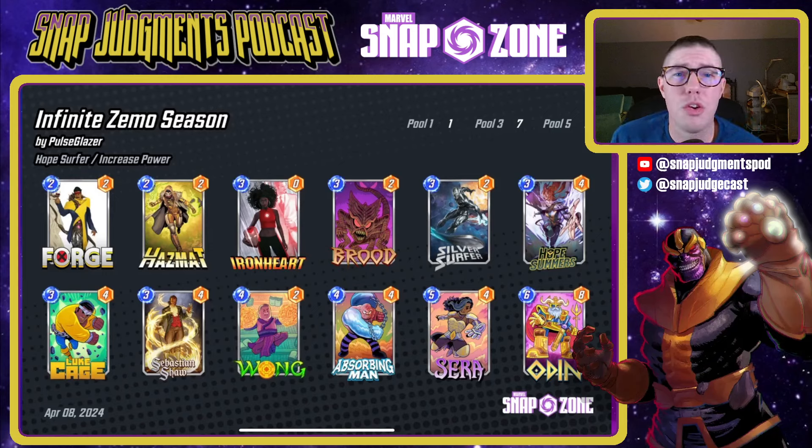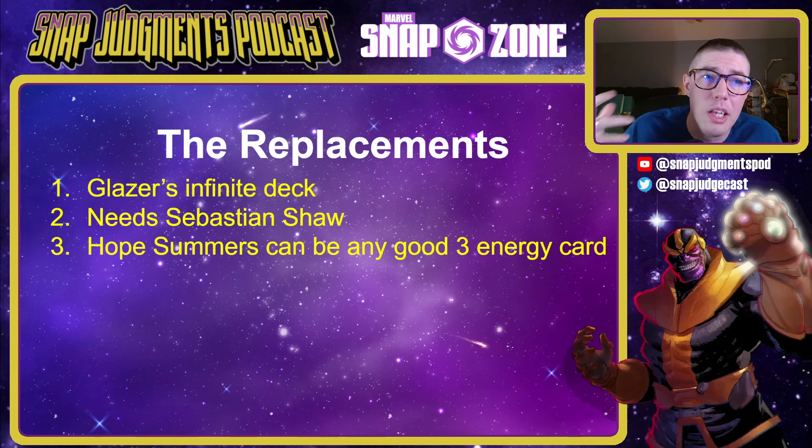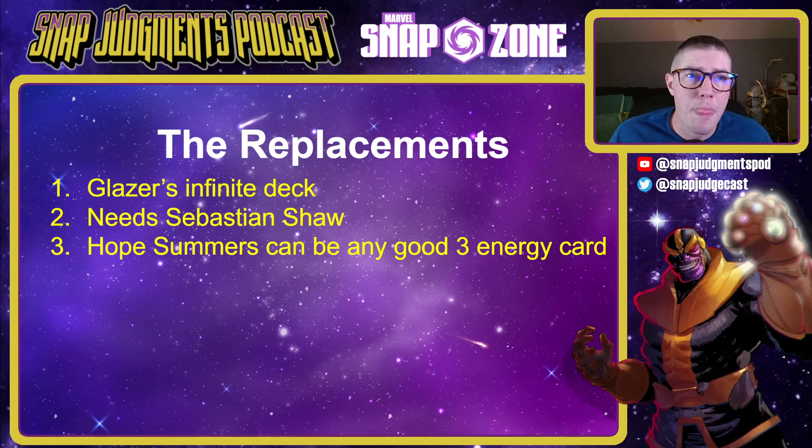This is a Surfer deck — pretty standard Surfer package. The one piece that's a little bit different is it also has a Wong package built into it. You can use Wong to double up your Hazmat triggers and also your Luke Cage to take those off of your own targets. The deck does need Sebastian Shaw — it's going to be one of your big power cards to hopefully win one of your lanes. You can try out any good three-energy card for Hope Summers if you don't have her.